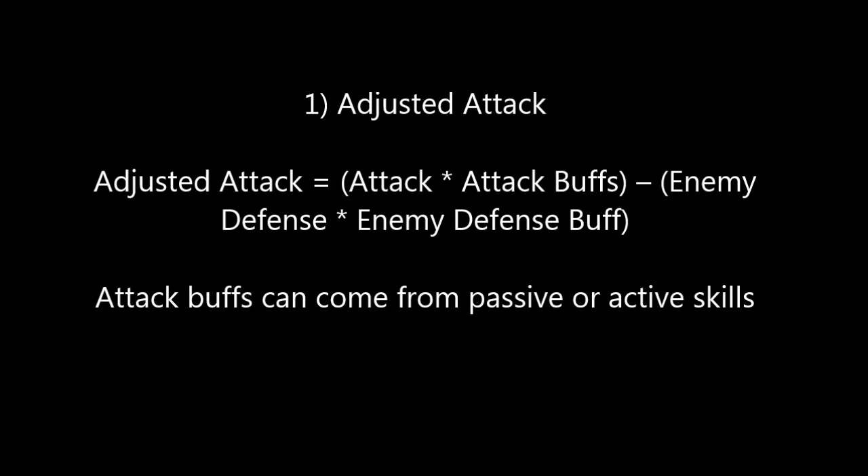The first component is adjusted attack. Adjusted attack takes into account your attack and the defender's defense, and then any attack buffs and defense buffs that might exist. Those can come from passive or active skills that are buffing the attack and defense. Now for our attack, it had a lot of buffs on it and was already very high. And we're going to be subtracting off the enemy's defense, which is going to be incredibly low since it's a level 3 enemy with no defense buffs — so that basically goes to zero.